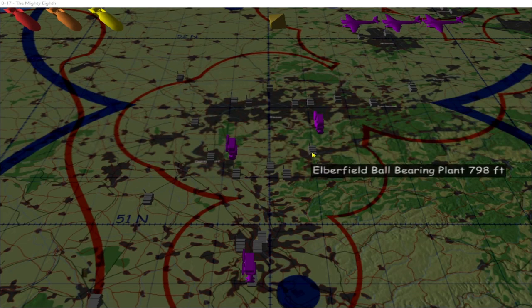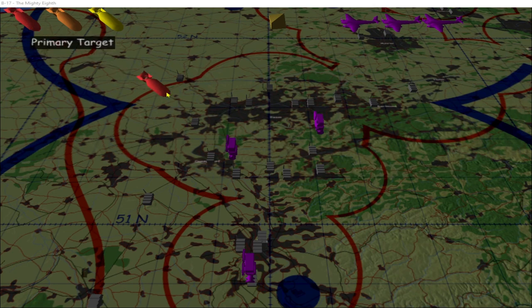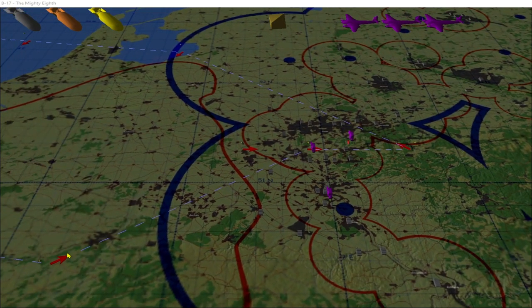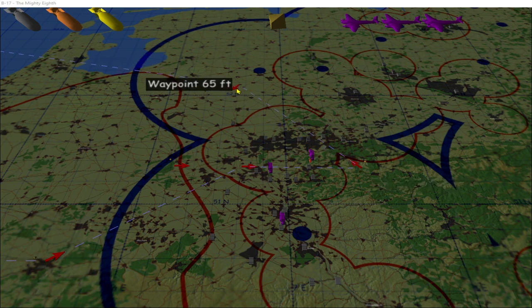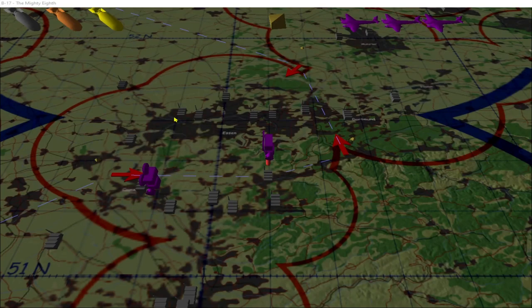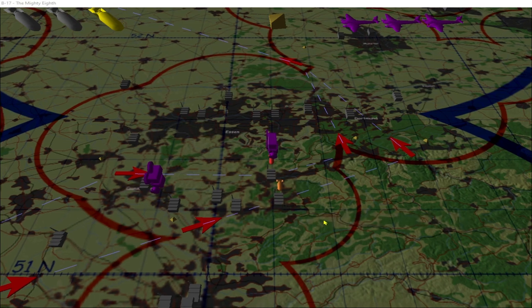Here it is on the map, just south of Essen. Let's assign it as the primary target. We're going to fly in across France and Belgium and go over the target west to east, then egress and do a circuit north out away from the flak, removing waypoints to minimize time spent in the flak. From there we'll fly over towards the Netherlands and back to home base.